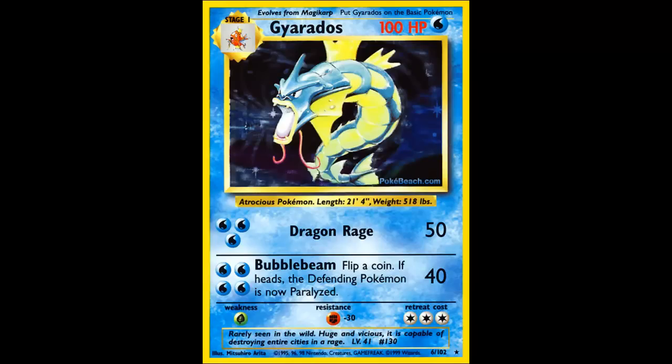An interesting thing about Gyarados's weakness is that it's Grass instead of Electric, which doesn't make any sense because I don't think he was weak to Grass in the old games. He also has a resistance to Fighting, which is pretty awesome — against Hitmonchan and whatnot, it's going to be really helpful.